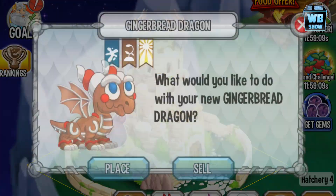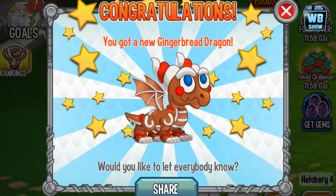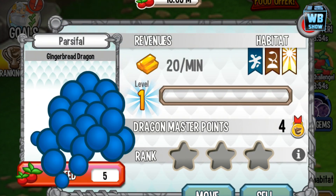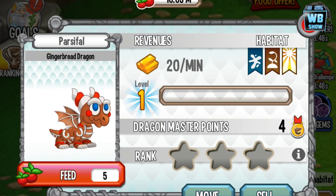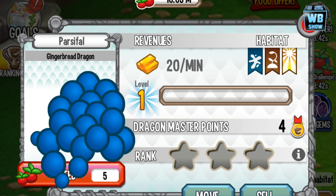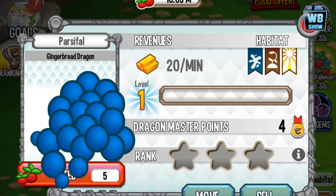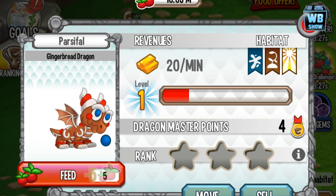Here it is — the gingerbread dragon in baby form. You can only get this dragon through special events; you can't breed it, so don't bother trying. It looks like a blueberry kind of thing — there are blue things falling down that look like blueberries, but I could be wrong.